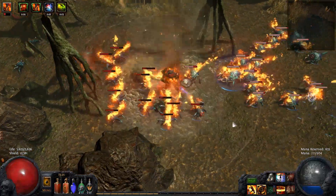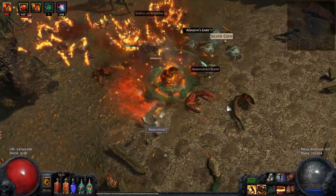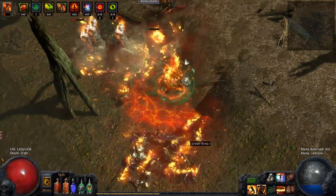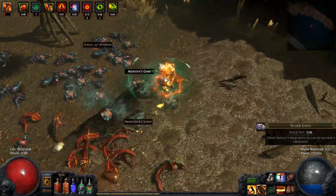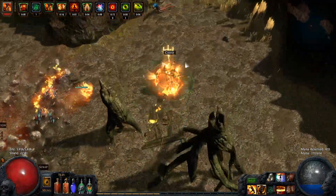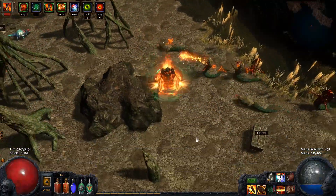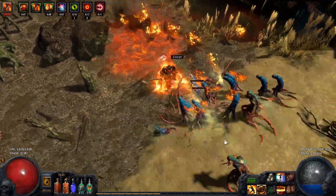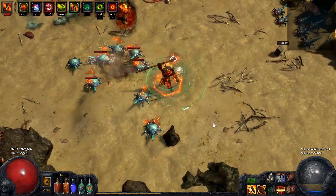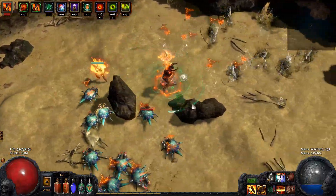For defenses, this character utilizes a fairly high life pool, lots of armor, and endurance charges — which add a lot of additional physical mitigation and make elemental weakness maps easy to deal with. We also have a Cast When Damage Taken Immortal Call setup, which lasts up to 5 or 6 seconds every time it procs due to the number of endurance charges we have. The two Kaom's Way Rings and the life regen per endurance charge node grant a massive 750 life regen to the build.